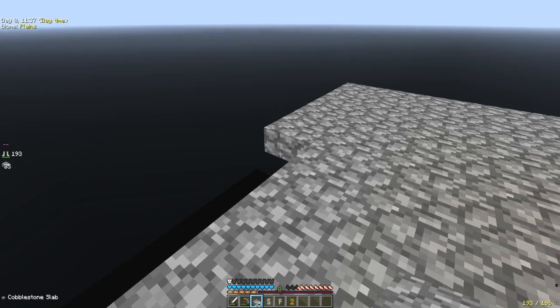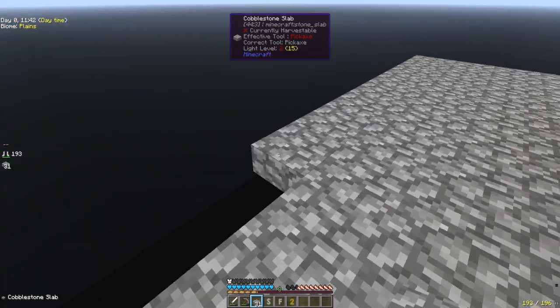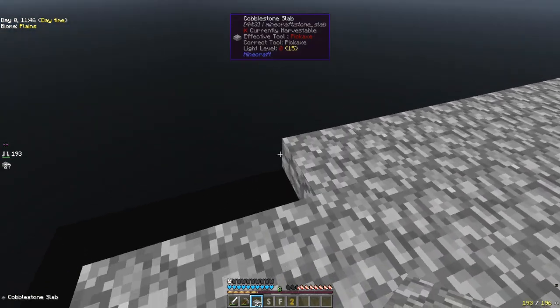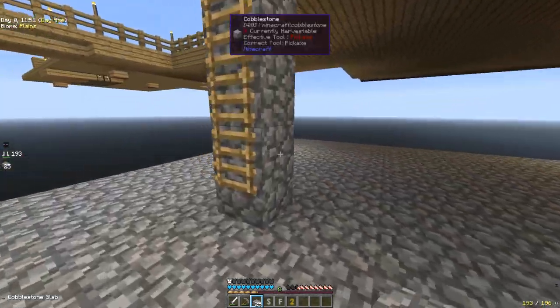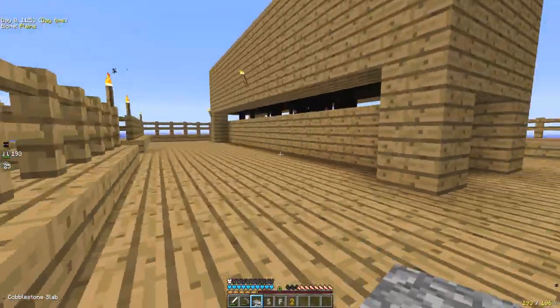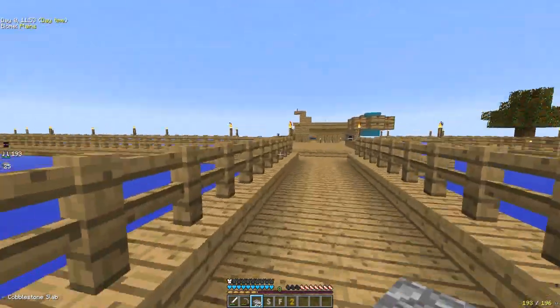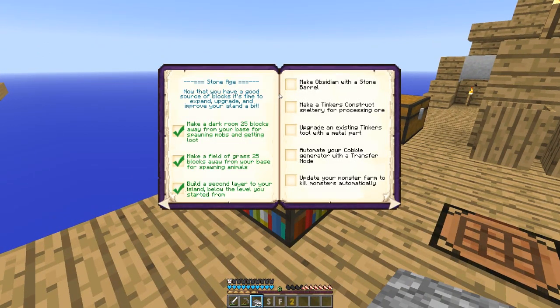I think we should put some torches down here as well. Hang on — issue with the torches. We need slabs. We need to put some slabs first, then finish that off. There we go. I'm going to put a slab because it's the bottom. It doesn't matter because no mobs will spawn anyway. But I'll do it anyway because I've got enough just to make it look nice. Okay, so I'm going to tick that off. Tick. All right, the next one: make obsidian with a stone barrel.